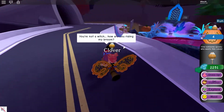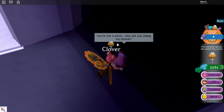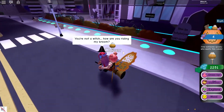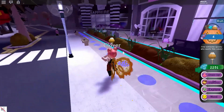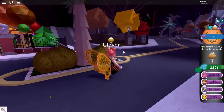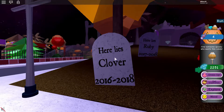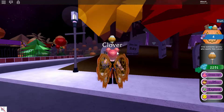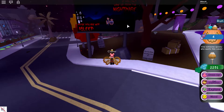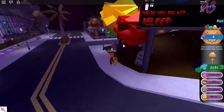A witch picked me up! You're not a witch - how are you riding my broom? Well, maybe I'm technically a witch. Okay, I have no idea where I'm going. Thank you for the ride, Mrs. Witch. So we're currently on Earth - it's where you usually spawn. The Halloween update is pretty cool so far. There's my grave! Let's see - ooh, they updated the board. 'If you can't wake up from the nightmare, maybe you're not asleep.' Oh my god, that sounds a little bit creepy, guys.